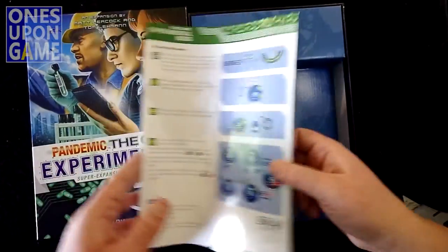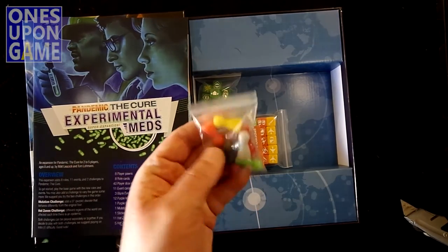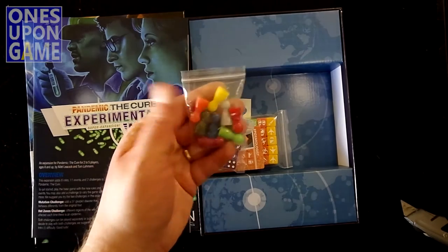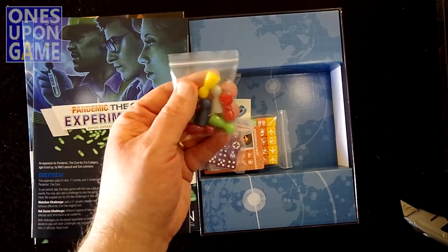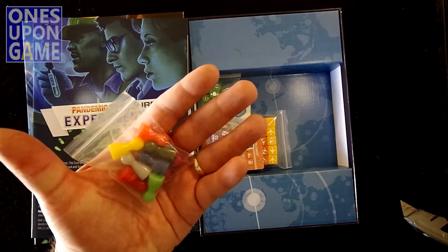It's an eight-page rulebook, full color, full size. Awesome. You get your new player pawns in new colors, which is kind of funny because someone thought some of these colors would have been used by now since they're so common, but pretty awesome.